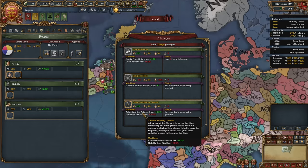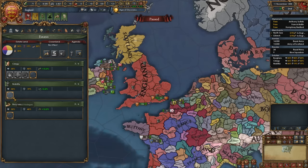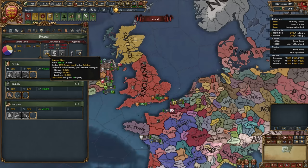Now we can give the clergy 'Religious State' — no cheaper advisor privileges just yet because we are going to be losing stability. Then give the clergy 'Religious Diplomats' and 'Clerical Education.' Next, give the nobility 'Primacy of the Nobility' and 'Increased Levies.' Give the burghers 'Land of Commerce,' 'Patronage of the Arts,' and 'Indebted to the Burghers.' You can sell titles for some additional money if you want, though it's not really necessary at this point.